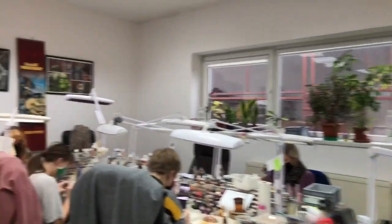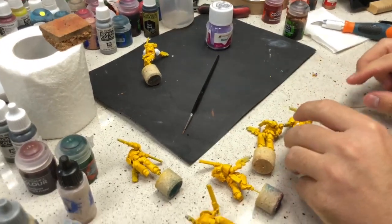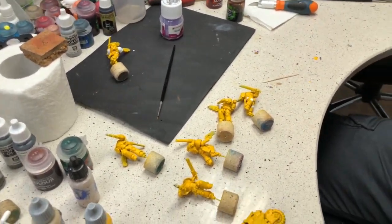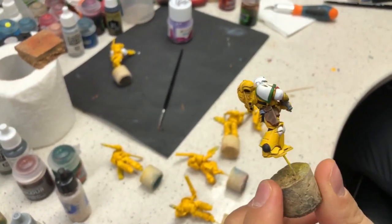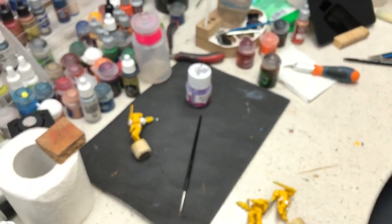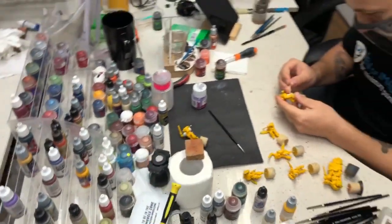Wojtek wouldn't let me go, so I just came to him because he wants to be in the camera — he likes attention. Nisa said Wojtek is doing boring stuff, but this is Imperial Fist with some custom painting. It's the beginning stages, but now we're talking — it's less boring. Thank you, Wojtek. Bye.